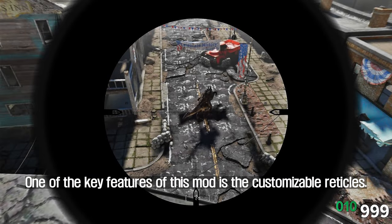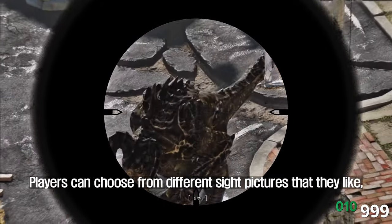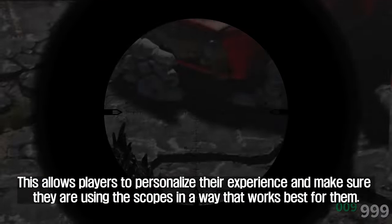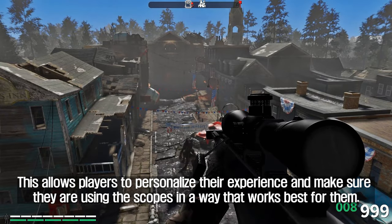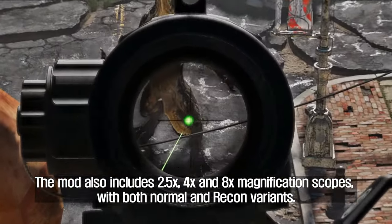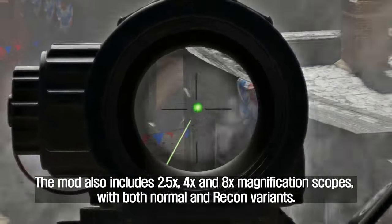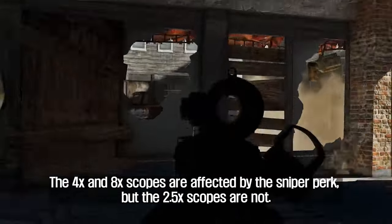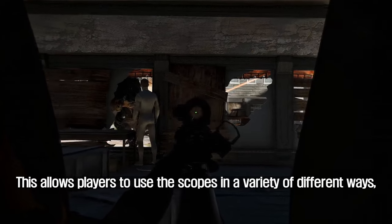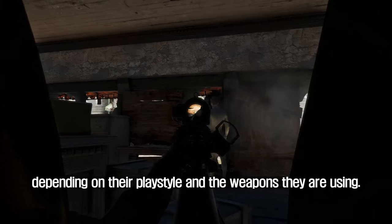One of the key features of this mod is the customizable reticles. Players can choose from different sight pictures and even change the reticles at the weapon's workbench in-game. The mod also includes 2.5x, 4x, and 8x magnification scopes, with both normal and recon variants. The 4x and 8x scopes are affected by the sniper perk, but the 2.5x scopes are not, allowing players to use the scopes in a variety of ways depending on their playstyle.